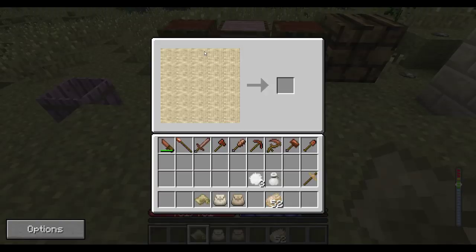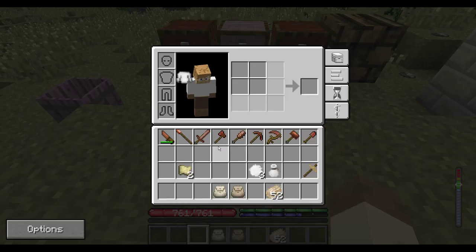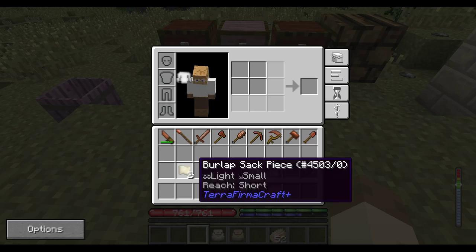The next thing is to open up burlap — shaping burlap like this was not something we could do before — and that'll give us two burlap sack pieces. This is the new recipe for making burlap sacks. It is a little less efficient than it was previously. Previously, two burlap cloth would make three burlap sacks on the crafting grid. Now, one burlap makes one sack, because you sew the front and the back together. But the old recipe was kind of just a stand-in — it only existed because when I added burlap sacks, sewing didn't exist yet.